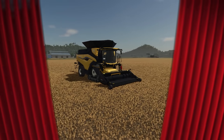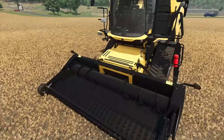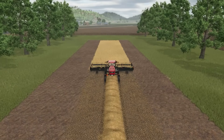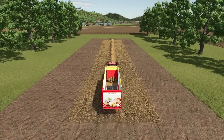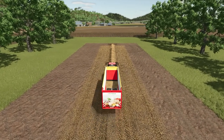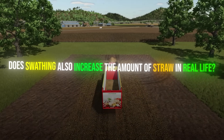All grain crops except sorghum can also be harvested by swathing. This means you first cut them with a special mower and then collect the grain using a combine equipped with a special header. When harvesting grain this way, the yield increases for every crop by roughly 25%. What surprised me is that the straw yield also increases by the same 25%. I'm not sure if this reflects real-world mechanics — logically it seems odd — so if anyone has more knowledge on this, the comments are yours.